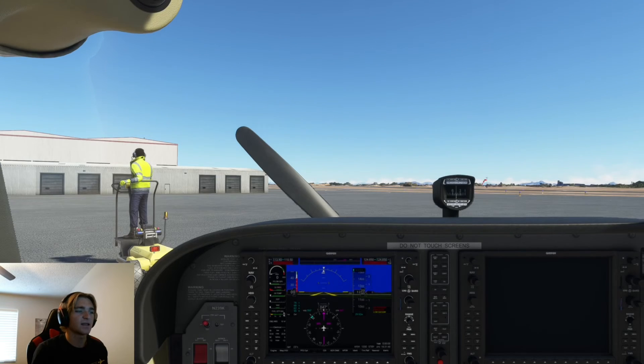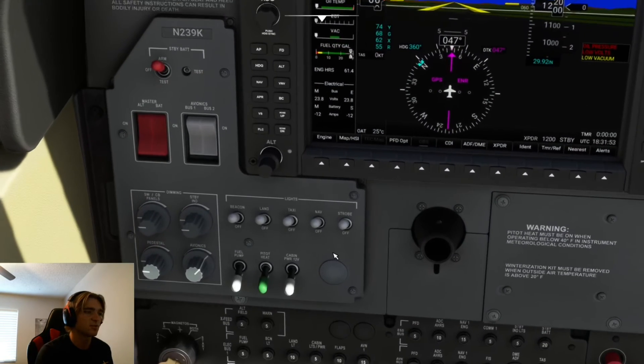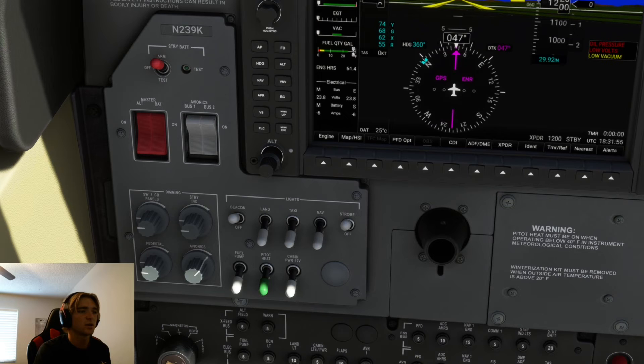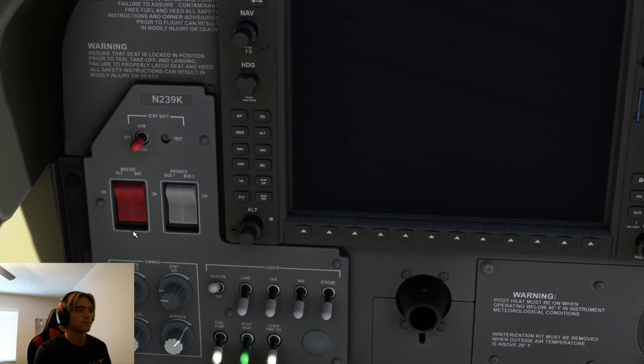We're going to go back into the cockpit and turn off those switches to minimize our electrical usage. Once our light check has been complete, we can go ahead and turn off the master battery. That completes our cockpit initialization checklist.